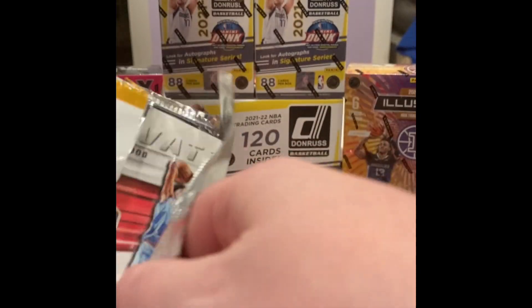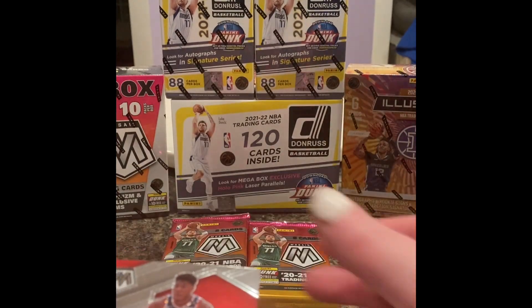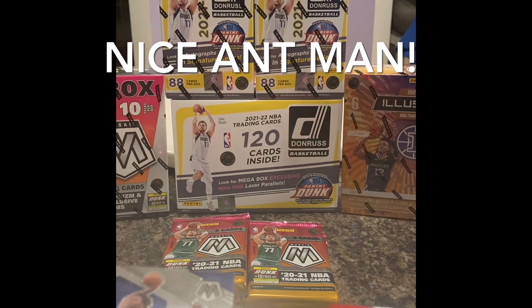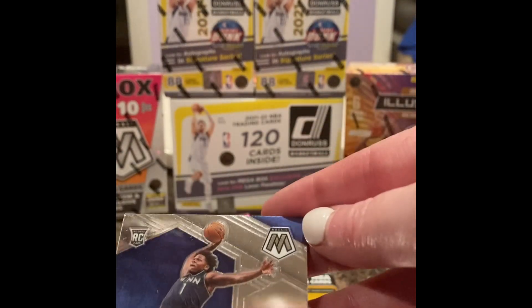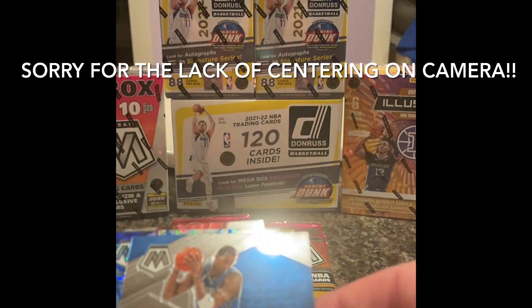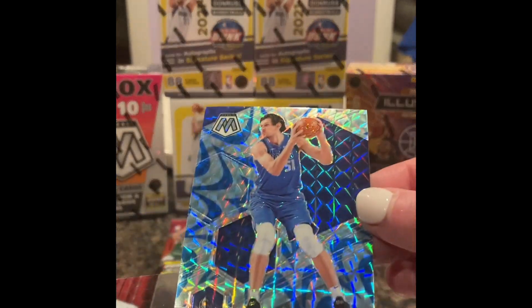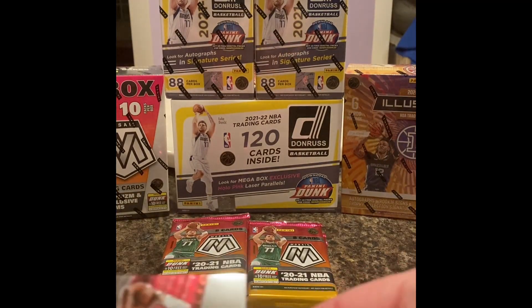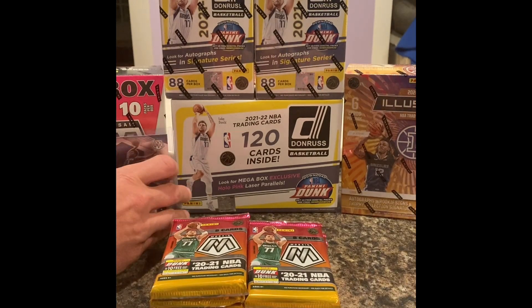I also like Autos and die cuts - all the expensive stuff. So in this pack you're going to find usually some pink. Anthony Edwards rookie - that's rookie base, that's not a bad one. Boban, Boban Marjanovic. And Elevate Christian Wood. I didn't even know Christian Wood was in the Elevate set.